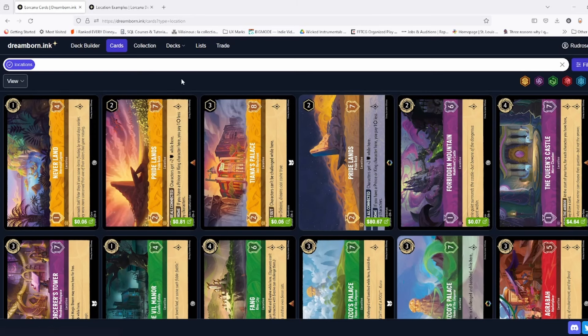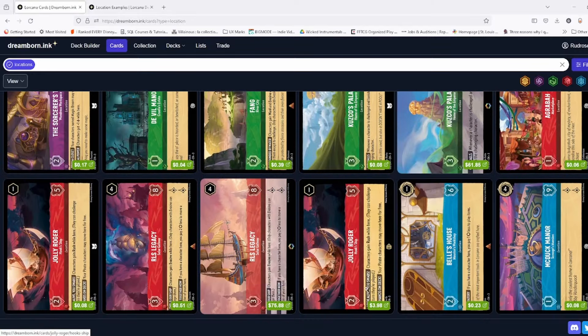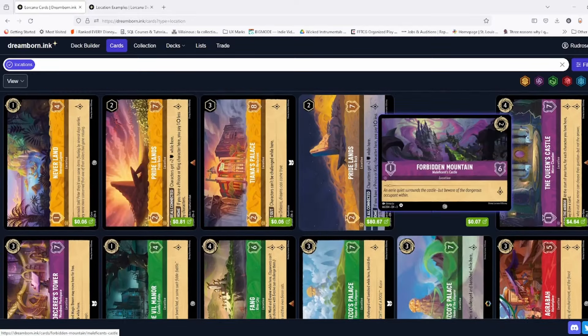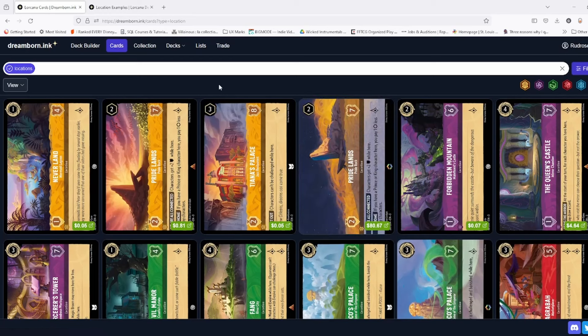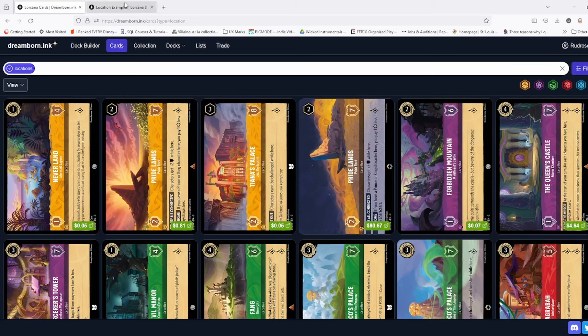Before we get into the individual locations, I want to talk about general thoughts on them. I do like the cards — I think they are a fun type to use, and I've enjoyed them more than I originally thought I would. I really wasn't sure what to think when they first came out: are these going to be too strong, too weak? I think they've fallen right in the middle, where some are very strong and some are very weak. The problem I have with them is that they tend to exacerbate the issue that already exists in Disney Lorcana, which is that going first is very strong.